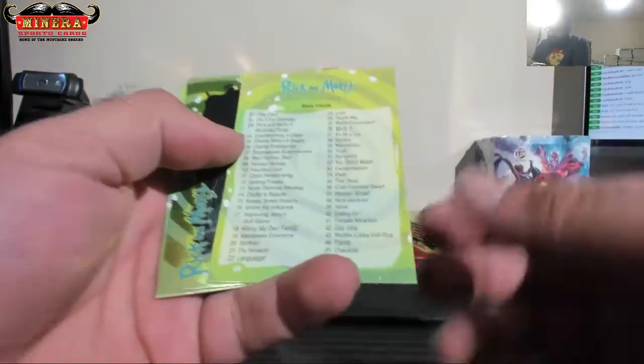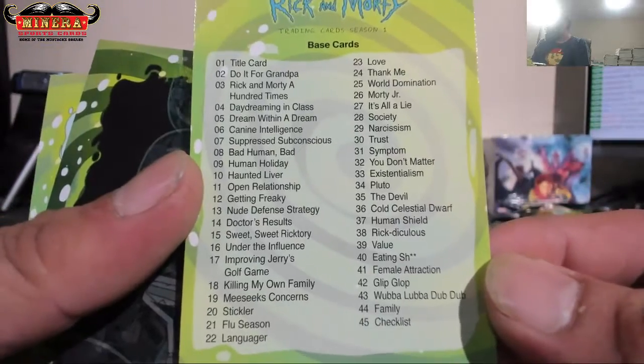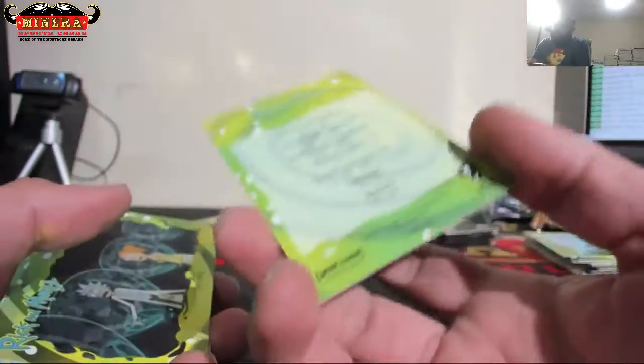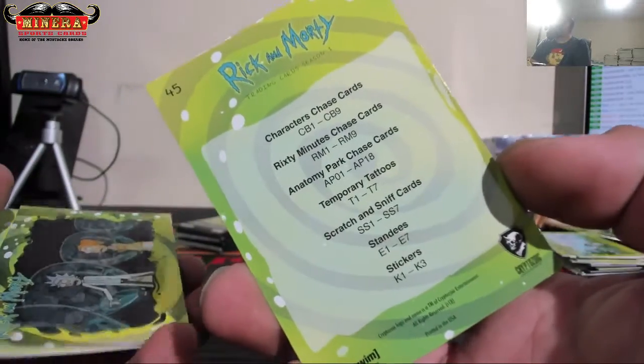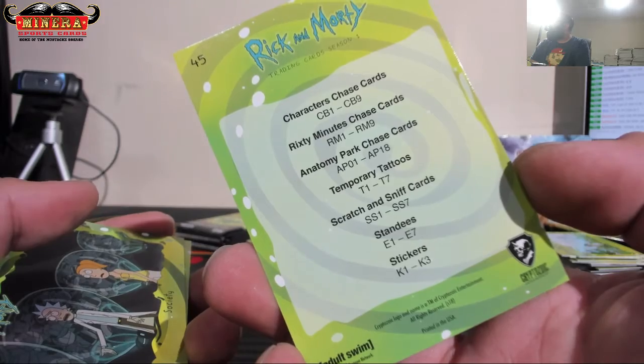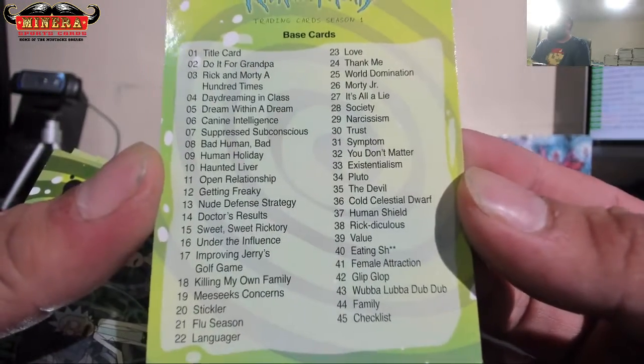45 is the checklist, so it's actually 44 plus a checklist. That's what the base is, and then those are the inserts right there. So one through 44 is the actual base, plus the checklist is 45 — it's only a 45-card set.